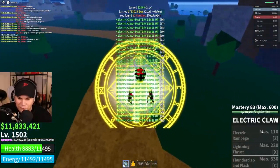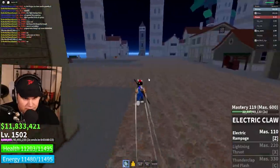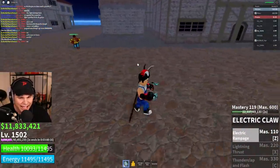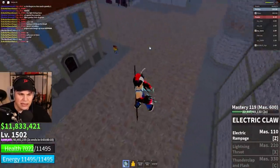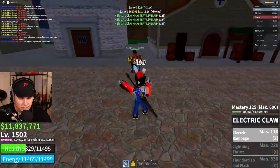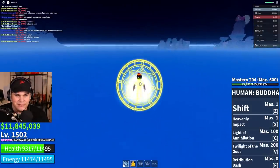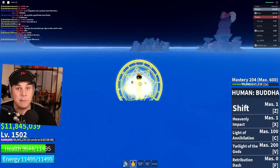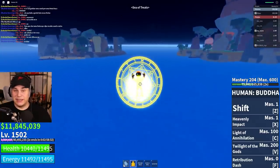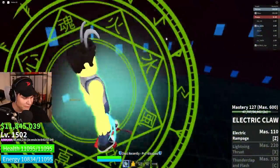That should push us over the edge and unlock Electric Rampage. Let's try it out on that guy right there. Oh my goodness — I was not really expecting that. So pretty much you have a really high damage multi-hit attack, and then you just go. It's really good. You can hit him a bunch of times and then just zap him. Now, as an ultimate test to see how good this really is, let's try taking on Big Mom. I've actually done this previously and failed horribly with just the electric fighting style, so let's see how much better it is with Electric Claw.